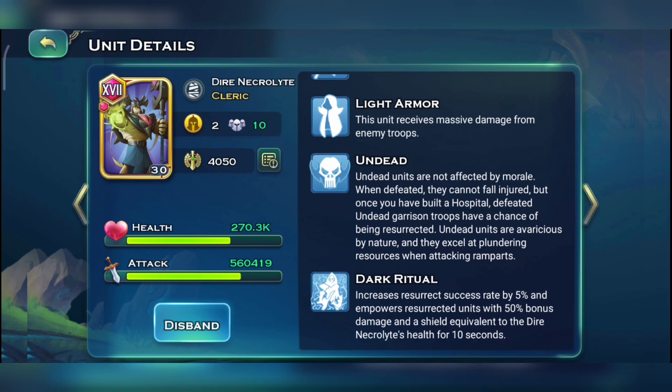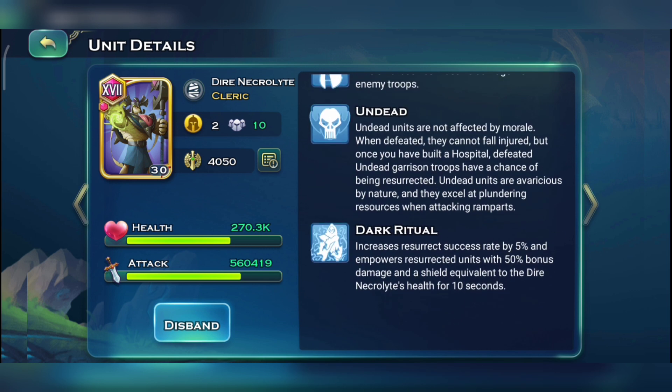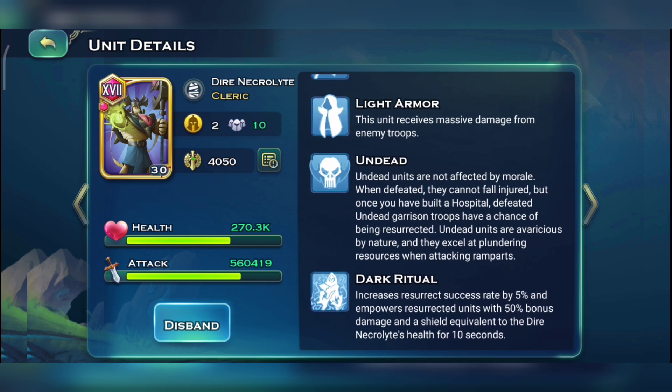We also got Light Armor — this unit receives massive damage from enemy troops, so these units are super squishy and not worth putting inside a PvP formation. Next skill we got Undead — pretty basic stuff for every single undead lich unit: they are not affected by morale and they are not gonna be falling injured.